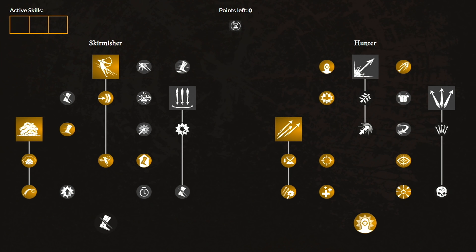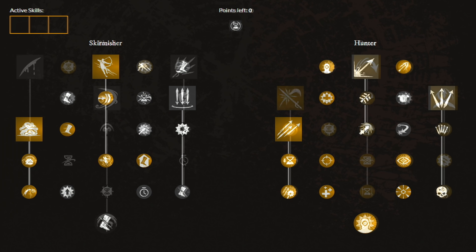Moving over to the first weapon, which is the Bow. These are the weapon masteries you want to have. Starting from level 0, first unlock the ability called Evade Shot and the next perk. Then unlock the second ability and these 4 perks. On the right side, unlock both 2 perks. Lastly, unlock the last ability called Rapid Shot. From here, you're free to pick and choose which perks to unlock next.